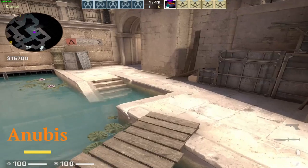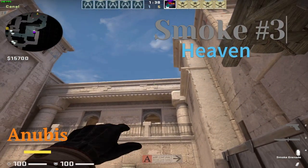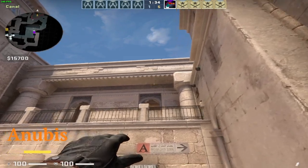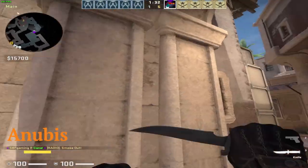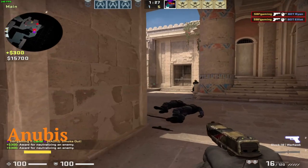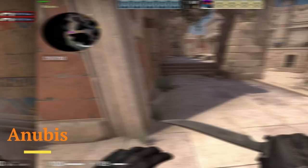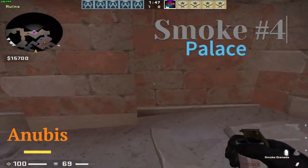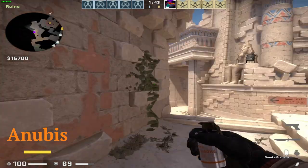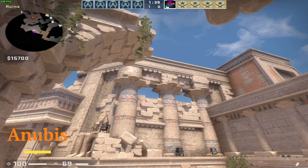If you want to smoke heaven, you go to these planks, hold down Shift and W, and around there just release the throw. That will smoke heaven, so that will make getting site A easier. If you want to get side B, you can go to this corner right here, aim right about there, and throw to smoke palace.